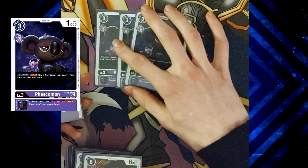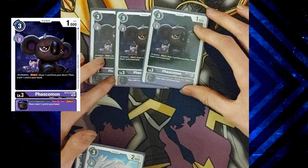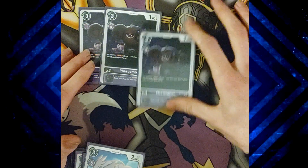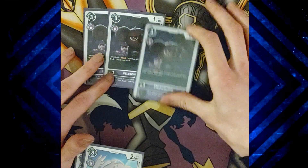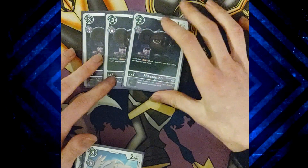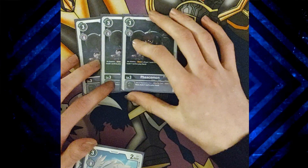I run three copies. Fascommon, because it's Dark Animal trait, it has Undulation — draw one, trash one. A lot of the time that's mostly what you're using it for, just tiny chips to get that little bit of draw and trash power. And then at end of opponent's turn, you can draw one, trash one as well.